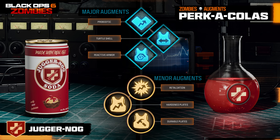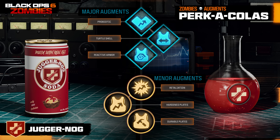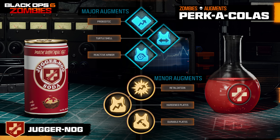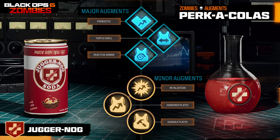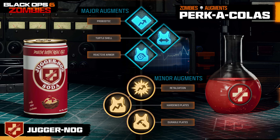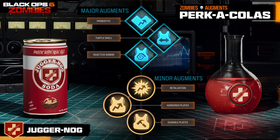Let's first start with perks and with Juggernaut, where we see the return of the old-school zombie shield if you choose that specific upgrade. For Juggernaut's major augments, we have Probiotic, which slightly increases your max health — possibly an extra 150 HP instead of 100; Turtle Shell, where armor acts as a shield on your back completely absorbing damage to your back with no mitigation from the front; and Reactive Armor, where when an armor plate breaks, nearby normal enemies are stunned for a short time, similar to Victoria's Tortoise from Black Ops 4 Zombies.